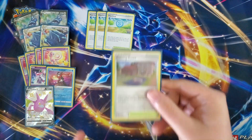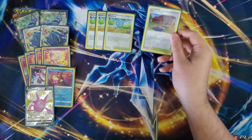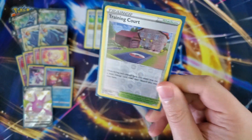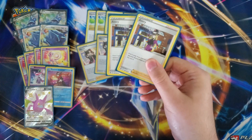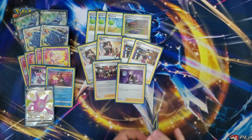To round out the stadiums, we are playing one copy of Training Court. In the past this deck played two copies of Training Court and that was it for stadiums, but Pokestop really pushes it to the next level. Training Court lets you get an energy card from your discard pile back to your hand once per turn. For supporters: two Marnie, two Avery, one Raihan, and one Boss's Orders.